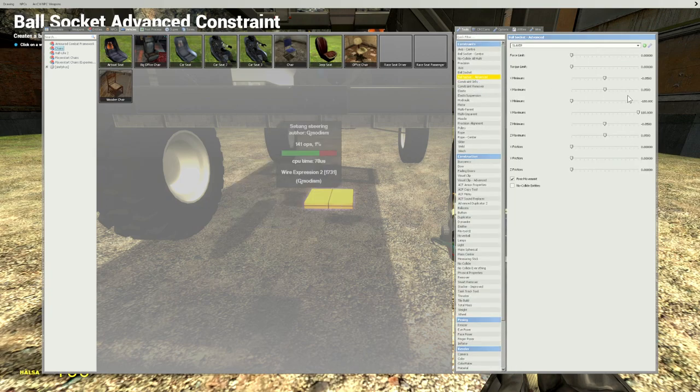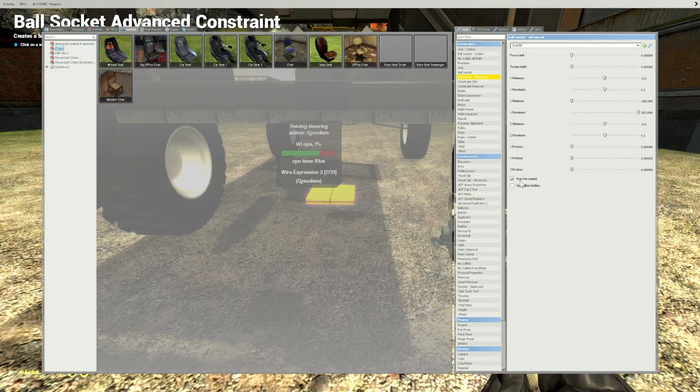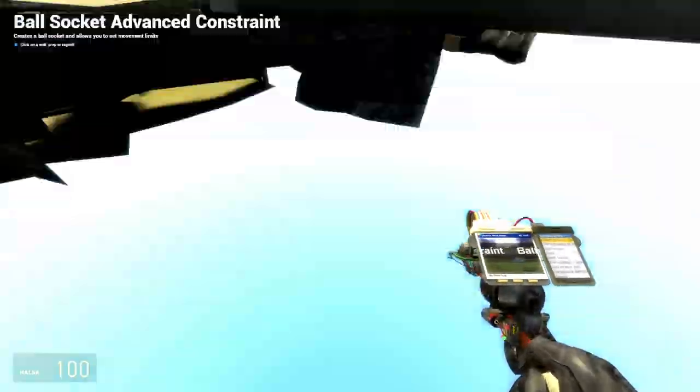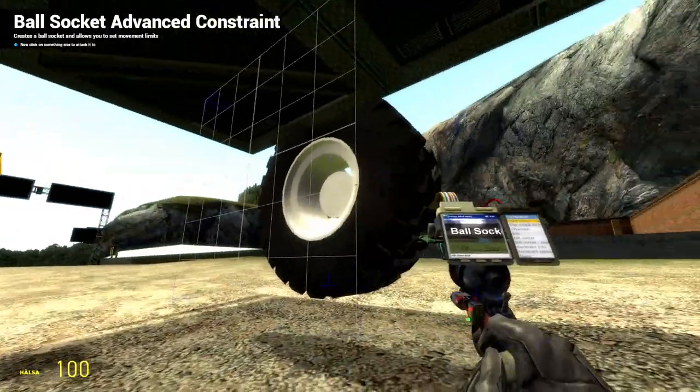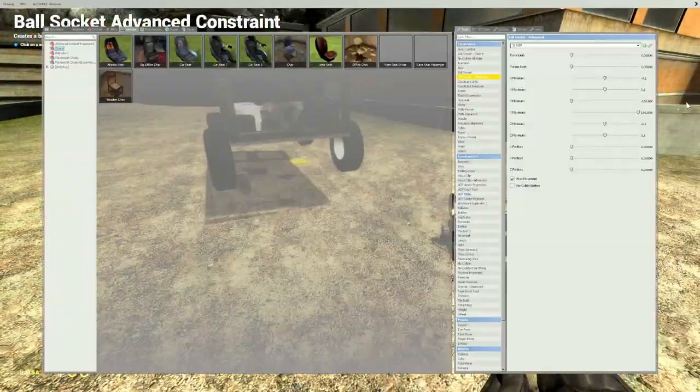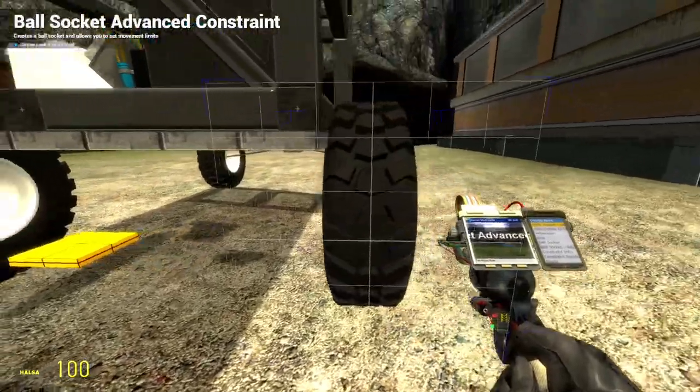Let's also add elastic suspension. There's something called Elastic Suspension here — elasticity set to 50,000 and dampening to 3,000. Make sure it's not set to 'stretch only' — it needs to go both ways, so set it to 'rigid' type. Add the elastic to the suspension, spawn the updated vehicle, and you can see it now has some elasticity.